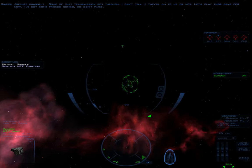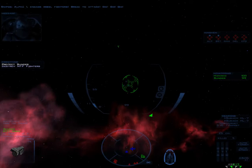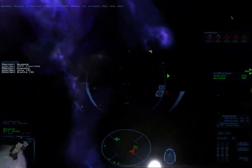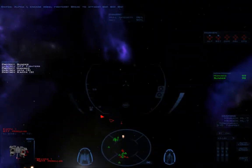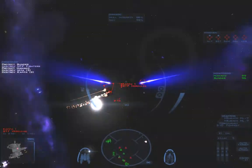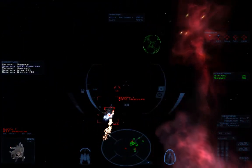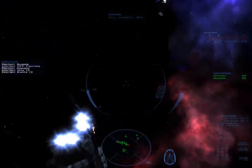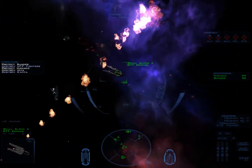Can I order? Yeah, I can order Beta-1 around. Alpha-1, engage Rebel fighters! Break to attack! Hello, Sunder — found you. There's our new friendly ship, and there's a fighter I won't get to fly for a while.